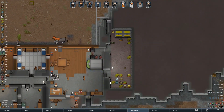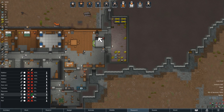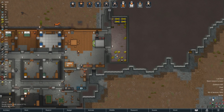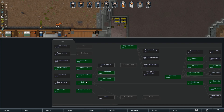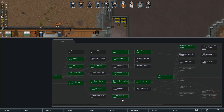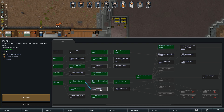Low food - finally we got the low food warning. We've learned pemmican, thank you very much. Let's pause while we figure out what to research next. Hydroponics, IEDs, water mill generators, biofuel refining, smoke pop belts, fire foam, mortars. Mortars could be useful - let's go ahead and get that out of research.